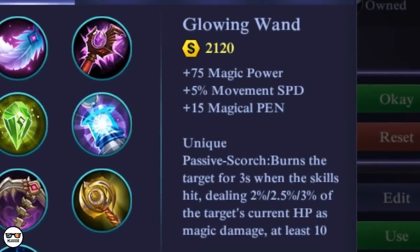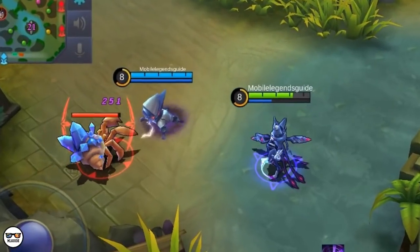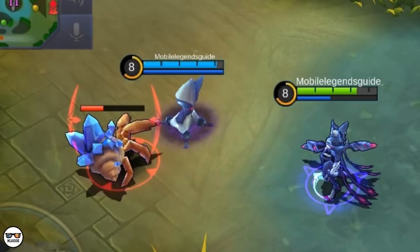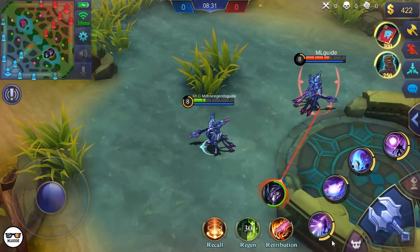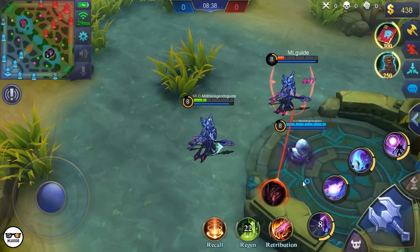Next up is the Glowing Wand. We're gonna check if the unique passive, Scorch, will carry over. Scorch is whenever a skill hits an opponent, it will burn them dealing 2%, 2.5%, and 3% of the target's current HP — so it burns them 3 times. And as expected, it works — for you and for your spawn. So you can burn your target twice as much if you buy this item. On all these items — Cursed Helmet, Feather of Heaven, Demon Hunter Sword, and Glowing Wand — you are effectively getting times-two effects since your Nightmaric Spawn also makes use of them.